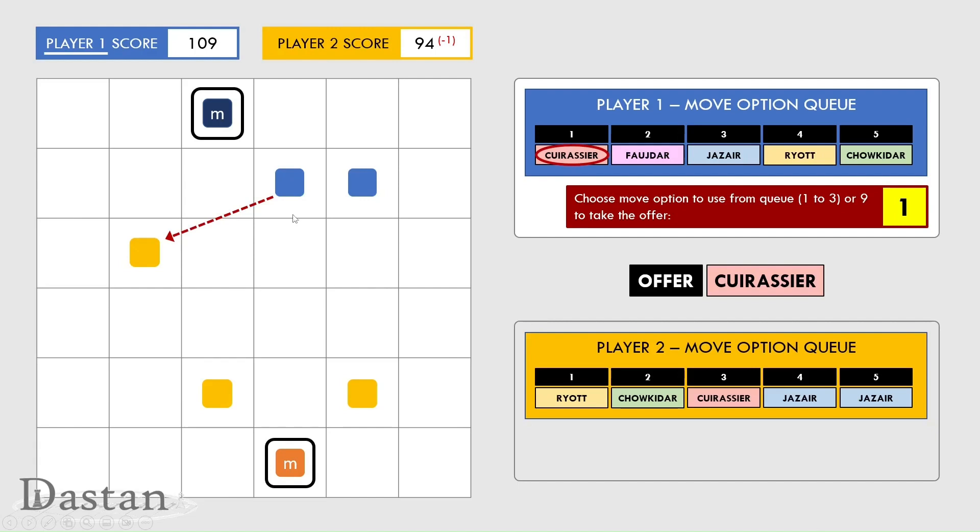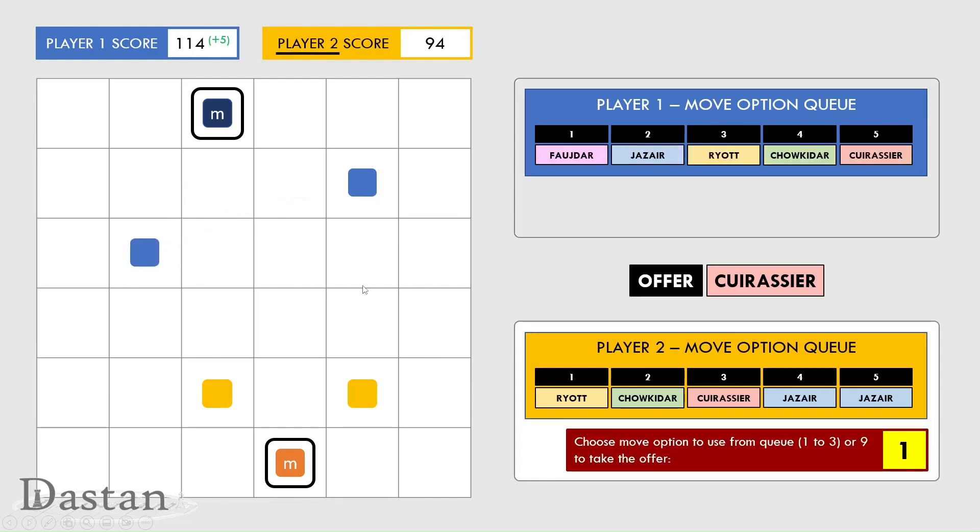Player two is going to use the cuirassier move, which is a bit like a knight move in chess, and they're going to capture this yellow piece. Having captured it, they gained five points for occupying their own collar, paid one for the move, and gained one for the capture.